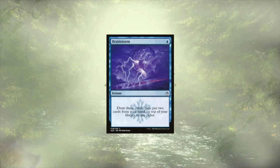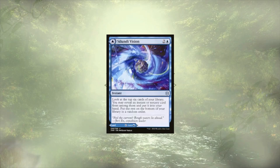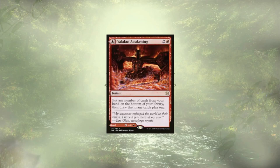What blue deck would be complete without Brainstorm — we're drawing 3 cards, putting 2 back on top, letting ourselves order the top of our deck. It's a great way to control the flow of our spells and can take some expensive cards in our hand and put them back in the deck to be shuffled away. Solve Divisions is another backup card selection with the ability to grab an instant or sorcery from the top 6 of our deck and put the rest on the bottom. This card works really well with Brainstorm to tuck some of those expensive cards away for later use. We also have Valakut Awakening, which lets us tuck cards we can't or don't want to use right away in order to draw the same number of cards. We're digging through our deck looking for the right answers to keep our opponents in check until we can finish them off.